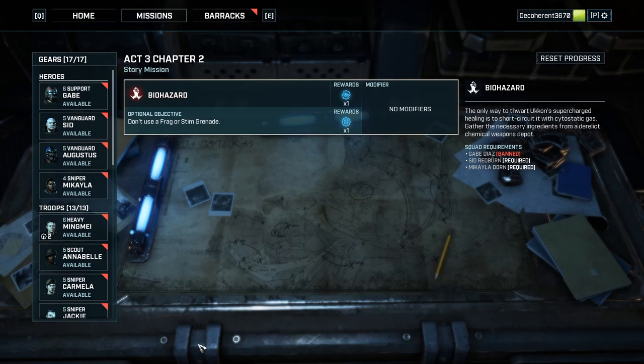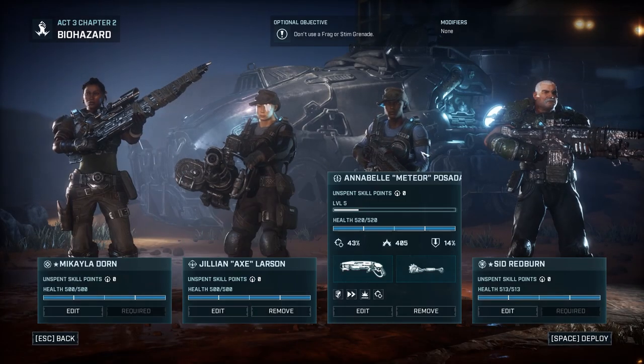So we've got to get the cytostatic gas so he stops promptly regenerating himself. Gabe can't come — interesting. But Sid and Michaela have to. I tried to get her some levels, but unfortunately it didn't work. No grenades.